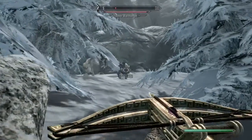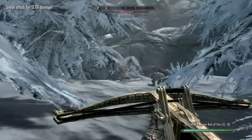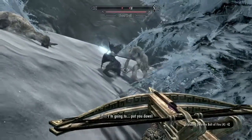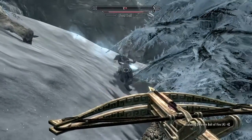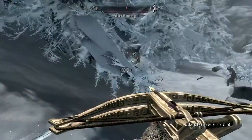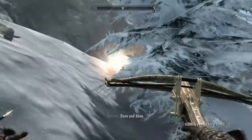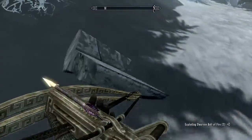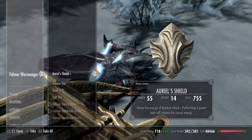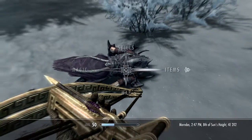There's a frost troll, and then this guy — as you can see — has the shield. There are actually two trolls, which is a downer. He can heal himself and all that, but I've got Serana so she can handle the frost troll. And there he is — got the shield. You can get whatever else you want off of his body.